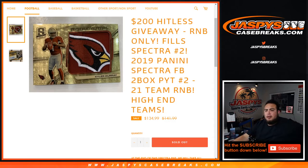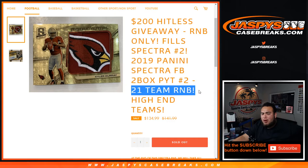What's up everybody, Jay Z here for JaxBee's CageBreaks.com. This is a quick random number block randomizer for 2019 Panini Spectra football 2-box break for your team number two, and this is a 21 team RNB.